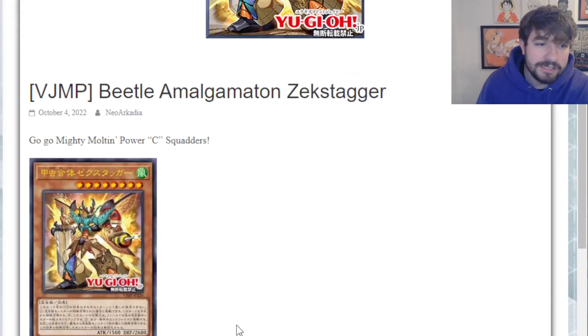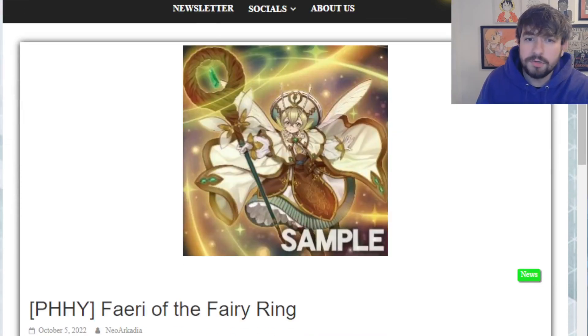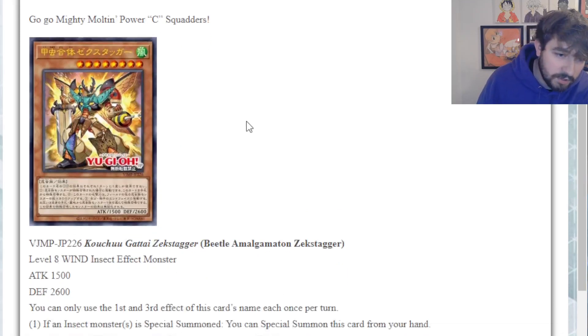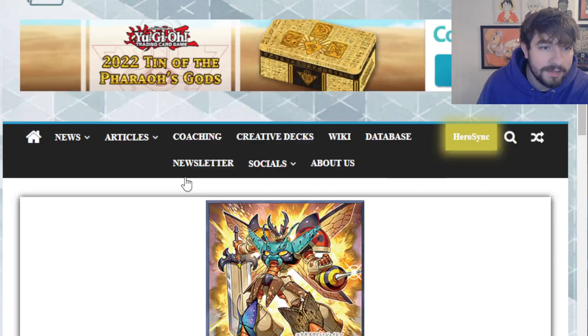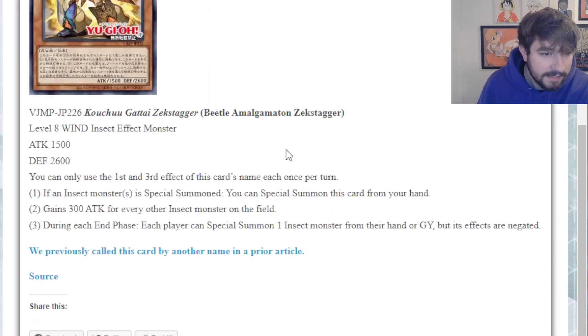We've got the new V-Jump promo, and then we're going to jump over to two new insect/plant support cards revealed for Photon Hypernova. Starting off here, we've got Beetle Amalgamaton Zekstagger. Very cool. His artwork is very awesome - he looks like a Power Ranger Megazord-looking guy, but insect-y.